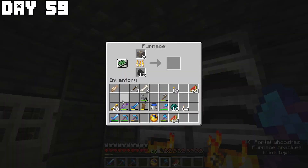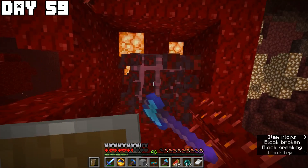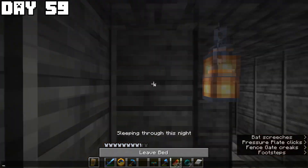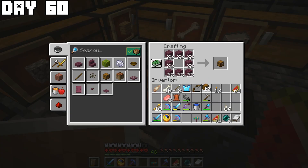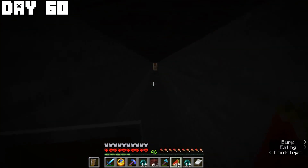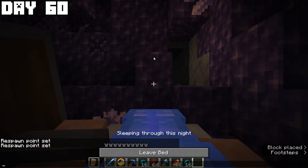I'd been low on wood for the entire playthrough, and on day fifty-nine I finally had the bright idea to go into the nether — the nether has crimson forests. I got a whole lot of wood which should be enough for the rest of the 100 days. On day sixty I made chests from the new wood and then figured out I could follow the end cities to find glass, since end cities contain purple glass. I traveled back to the stronghold, almost got blown up by a creeper, and had to fight another one along the way.